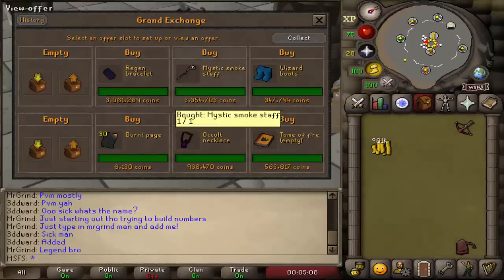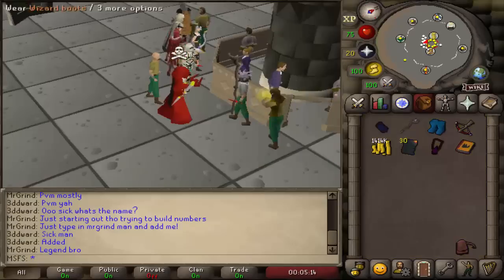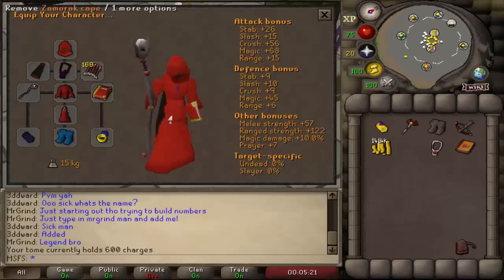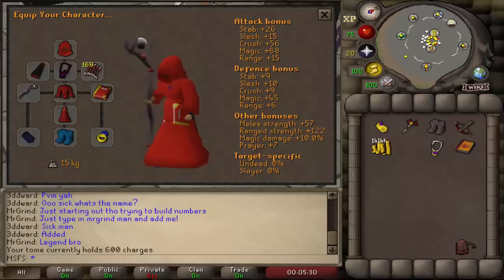We buy back our gear: regen bracelet, mystic smoke staff, wizard boots, tome of fire, occult necklace, and burnt pages. This is basically our max set again like we had before — just missing the imbued cape and fury, plus a little cash. Almost a full rebuild in one episode. Hope you guys enjoyed — please leave a like, subscribe if you're new, and comment what you thought. See you next time.